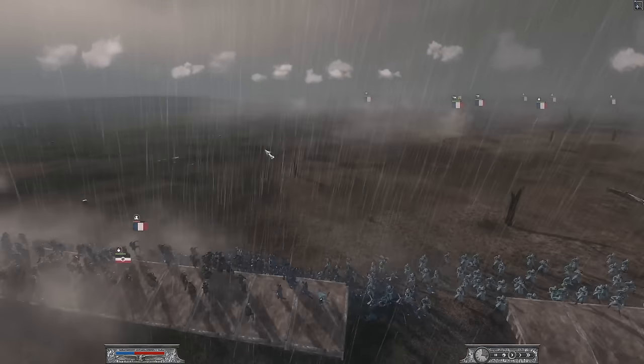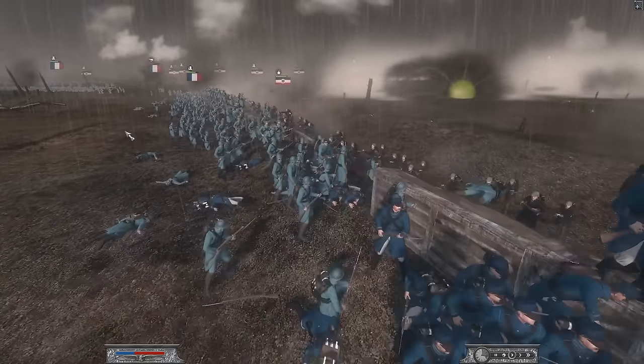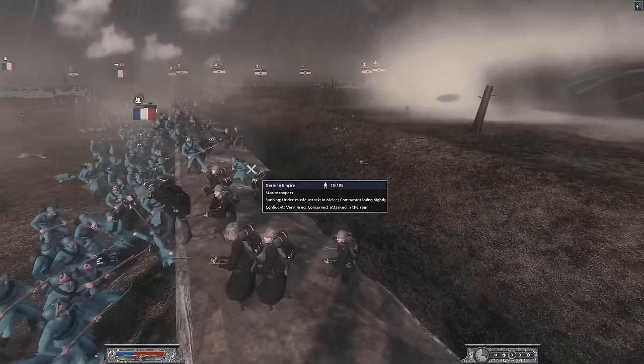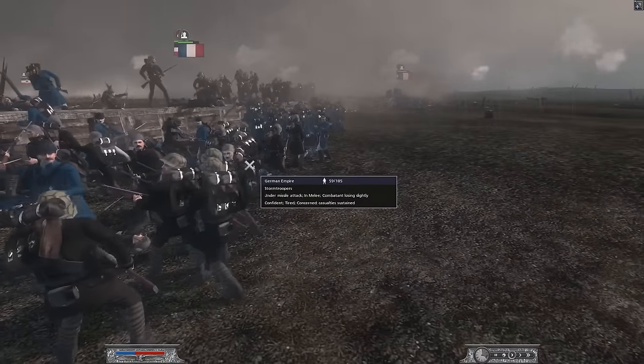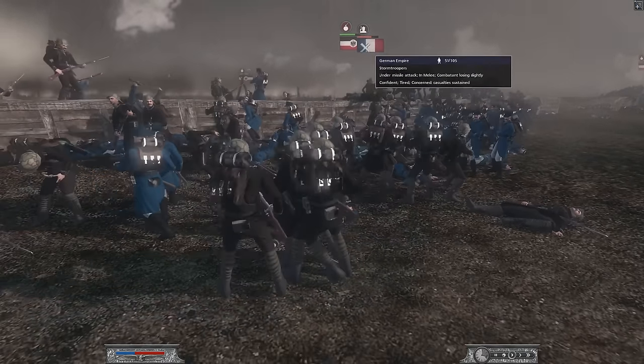The Germans have now reached the French lines, getting inside the trenches. This isn't going to look good for me — especially conscripts going up against stormtroopers, that's just not going to go well. The French Foreign Legion should hold for a little bit longer against the stormtroopers, but wow, they are losing a lot of their number.